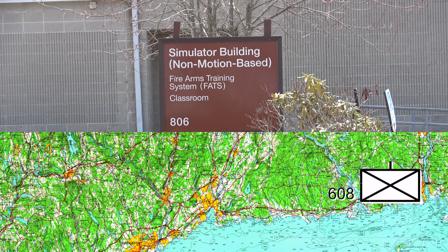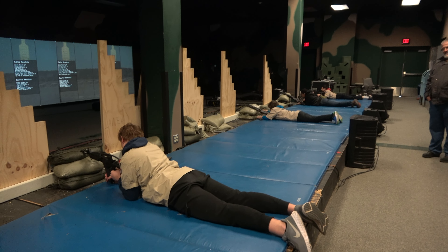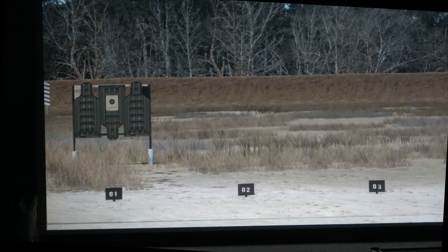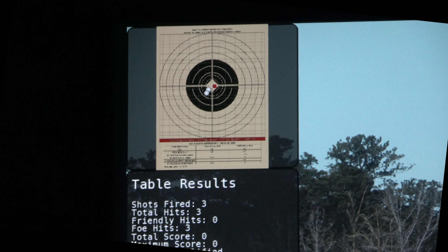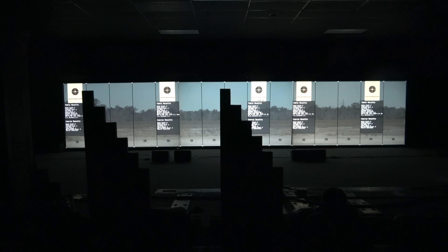Action: Confirm 25-meter zeroing offsets. Conditions: On a 25-meter range, given an M16/M4 series weapon, three rounds of 5.56-millimeter ammunition, and a 300-meter M16/M4 Zero target placed on a standard E-type silhouette. Standards: The round should impact the center of the M16/M4 series BCO target.